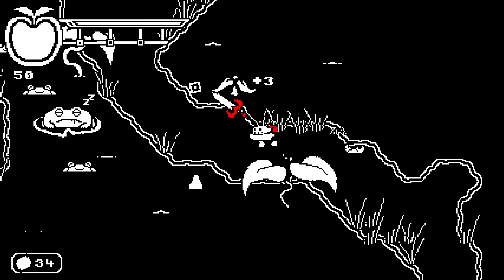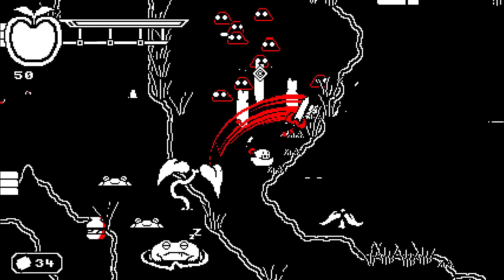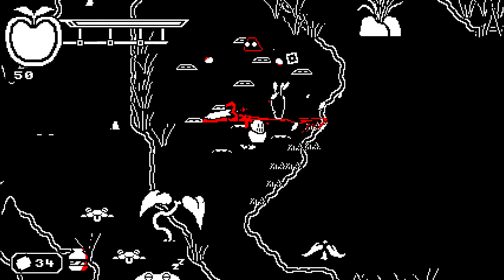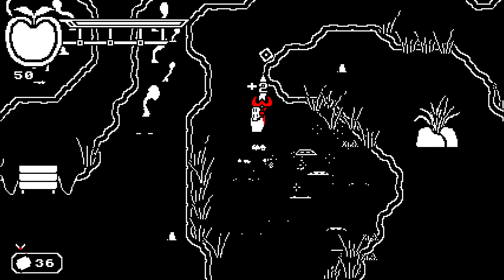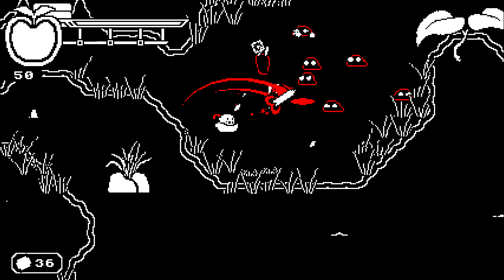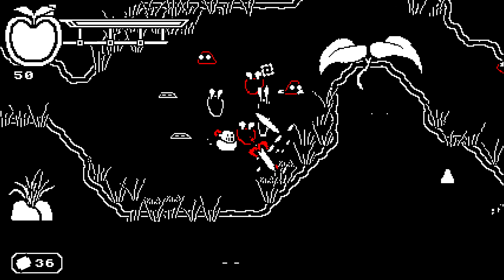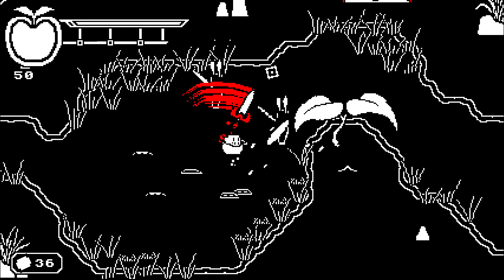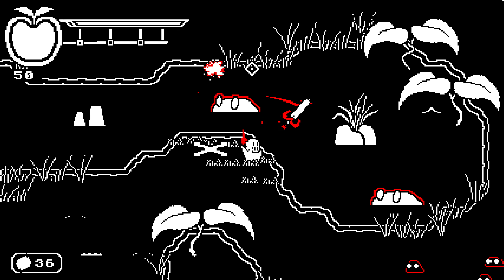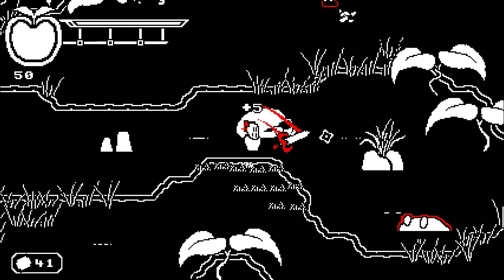Apple Slash does this cool thing where the gems enemies drop are useful in two ways. First, they are used to heal — and it's the only way to do so. One hundred gems are consumed for a small amount of health, and there's an animation that takes some time, so it's not like popping a healing potion in the middle of a fight. I struggled to find safe places during combat to use it, so it's best to heal up before any fighting.